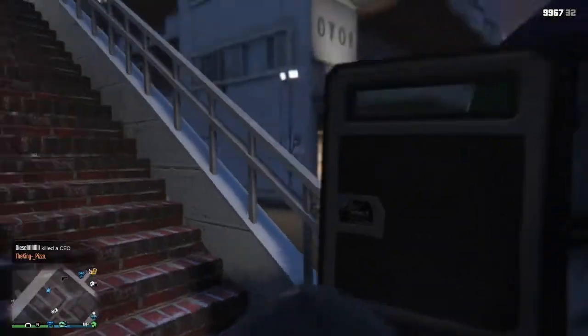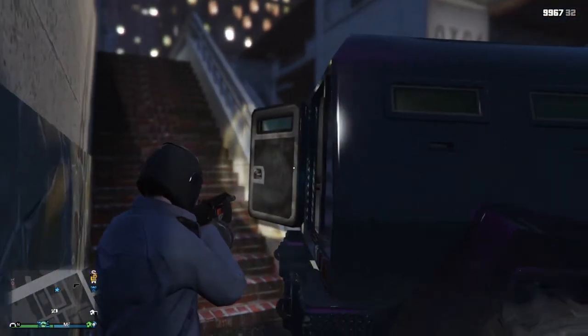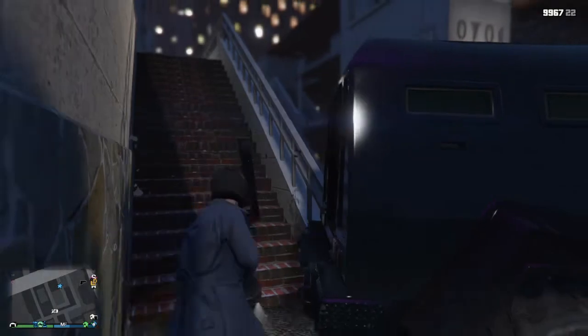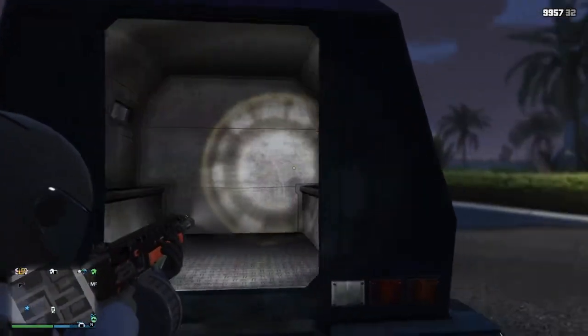But at this point, now that it's open, you can see into the back — this is exactly what we want. And just to make sure it stays open, I'm just going to shoot off the back door with the assault shotgun, but any gun will do, I think. And from here, now we've got it.